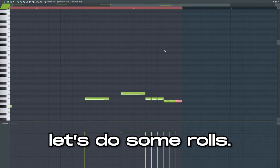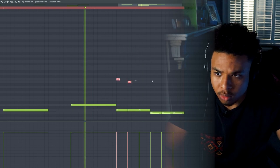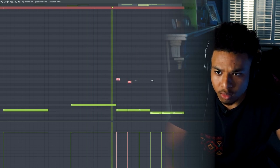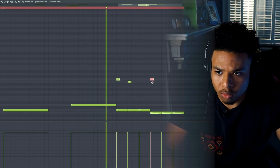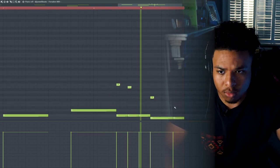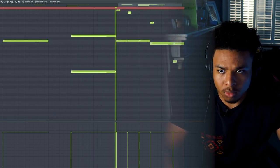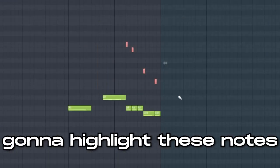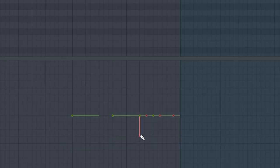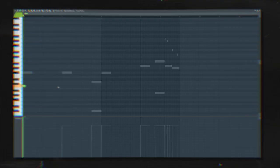Let's switch to one-sixteenth. Let's do some rolls. I'm going to highlight these notes, go into the pan, and let's make them pan a little bit. Go in and grab a kick — go with the Frost kick. Let's boost that a little bit.